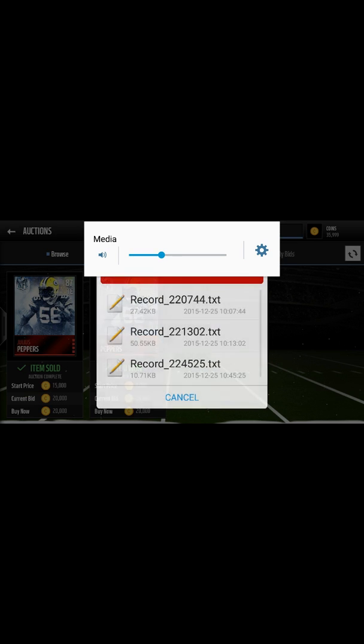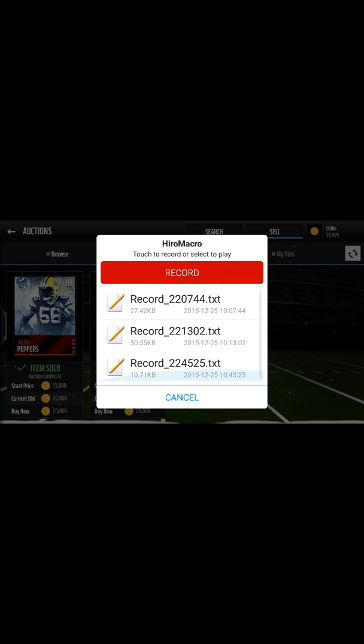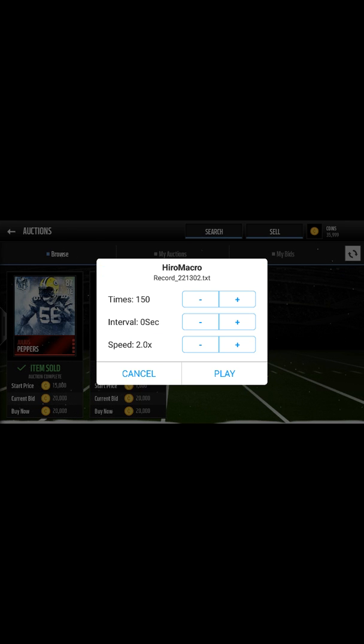After you're done, press volume down again and click the script you just recorded. This is my script right here — you can make your own. I put mine on speed 2, which is as high as you can go. You should put yours on infinite or 150 and set your interval to zero seconds.